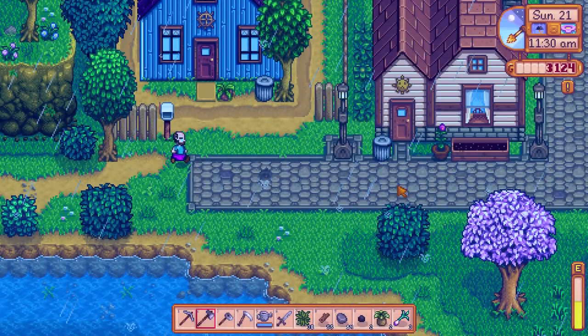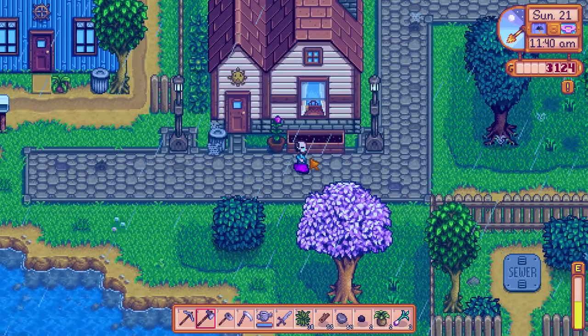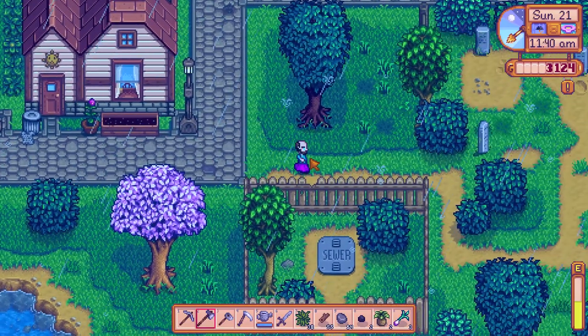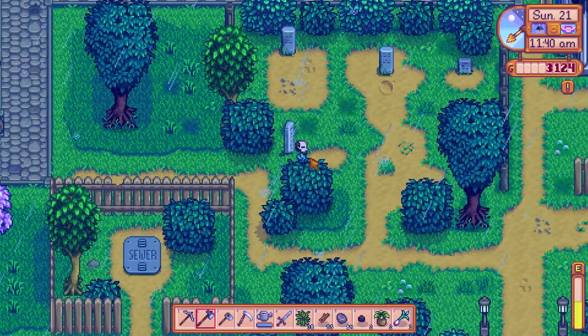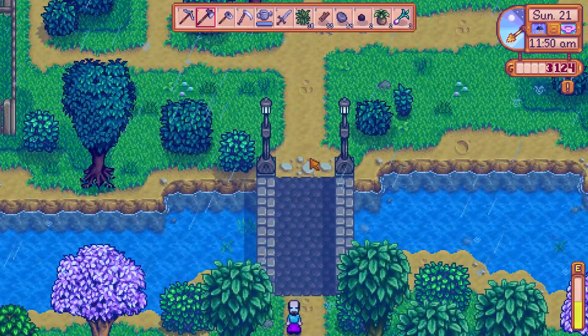If you are looking for the dried starfish artifact, you should make your way to the beach and dig up the worms. The worms have a high chance to drop the dried starfish artifact.